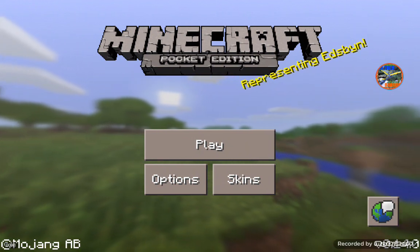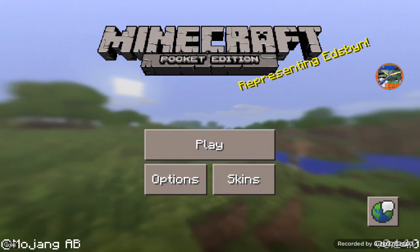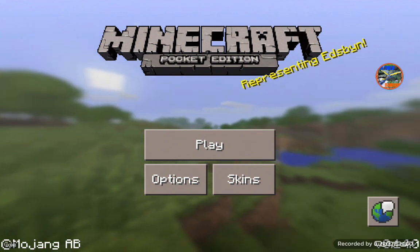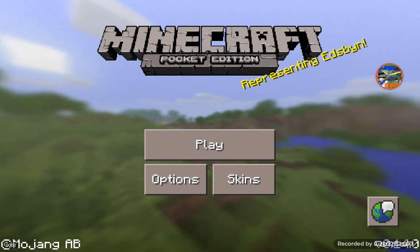The first feature is that they updated the language button. Right beneath it is the version number. It used to be on the left above the word Mojang, but now it is on the bottom right. So that is one difference.